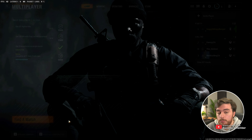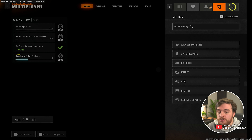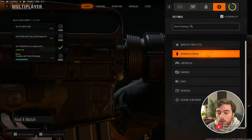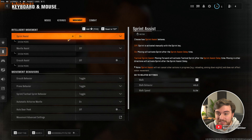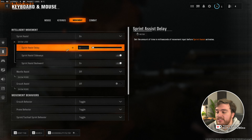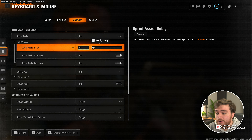In order to make movement in Black Ops 6 feel better, open up your options in the top right, followed by keyboard and mouse or controller. You'll both have this option. On the movement tab, you'll find sprint assist. Turn this on and adjust the sprint assist delay from 400 down to 0.